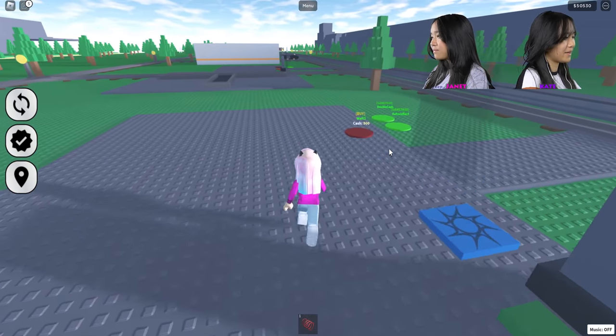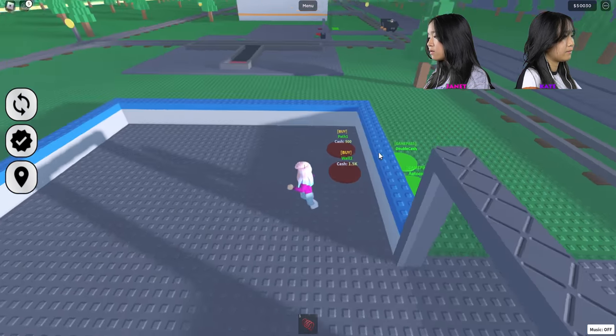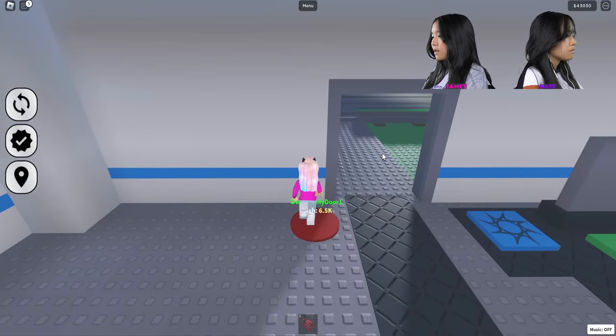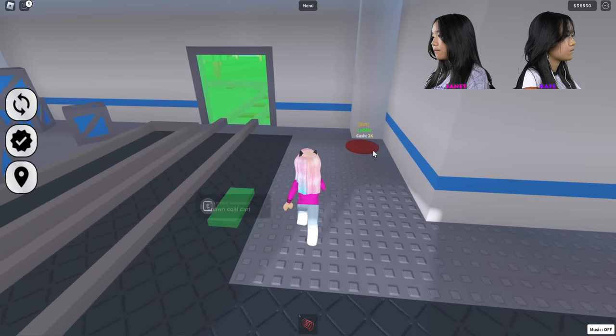I'm going to drive backwards — wait, I can't drive backwards. I'm going to buy some things here now. I'm going to buy a wall, two walls — I mean, second wall, path, some decorations, and the roof. I'm going to buy the owner door but then deactivate it. The ladder.